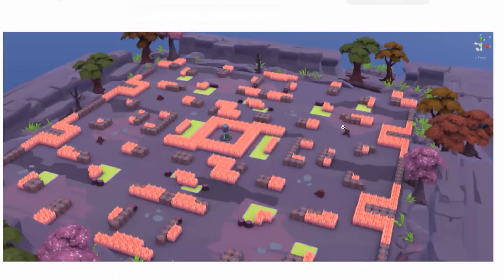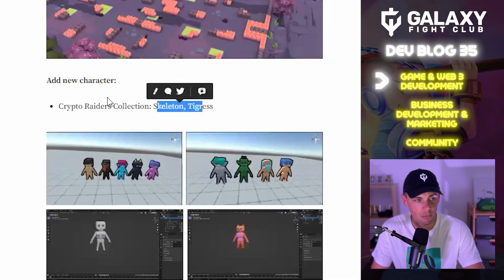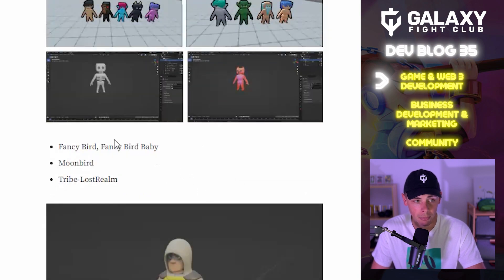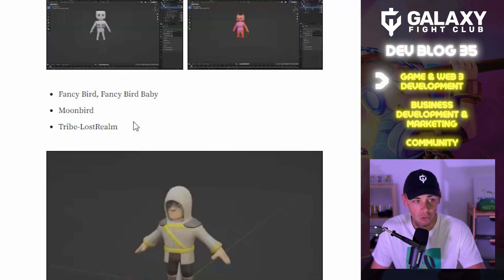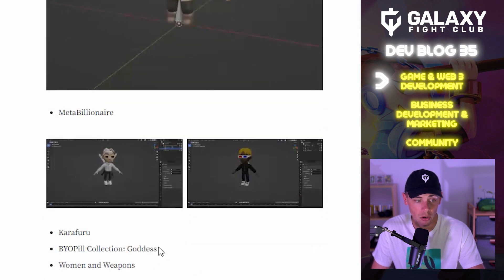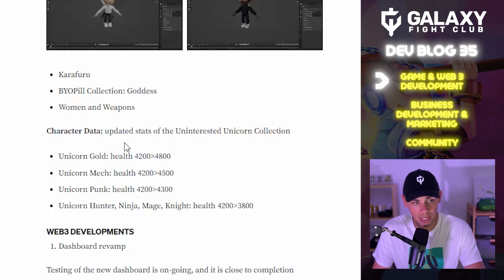Some new characters were added: Skeleton and Tigress from the Crypto Raiders collection, Fancy Bird, Fancy Bird Baby, Moonbirds, and Tribe from Lost Realm, Meta Billionaire, Kara Furu Goddess from the Bio Peel collection, plus new weapons. You can see some of the models in the dev blog article.